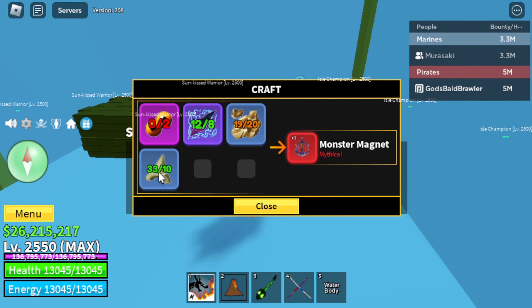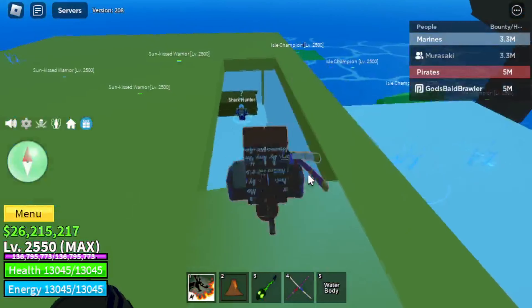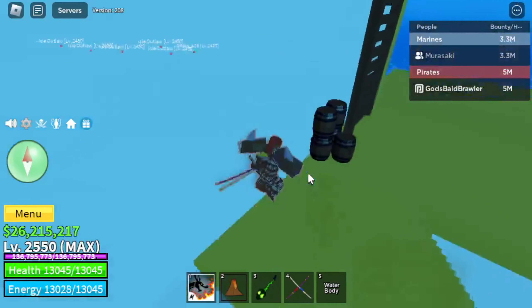You also need ten shark teeth, twenty fool's gold, and two mutated eyes. That's really it. The mutated eyes are from the terror shark, fool's gold is from ships, and you can get shark teeth and electric wings from piranhas and sharks.